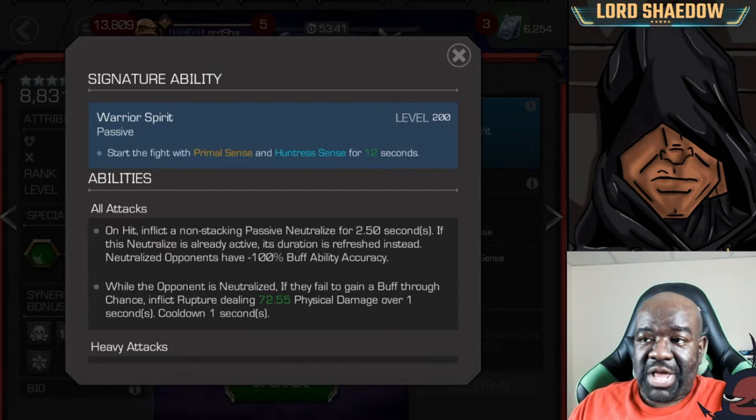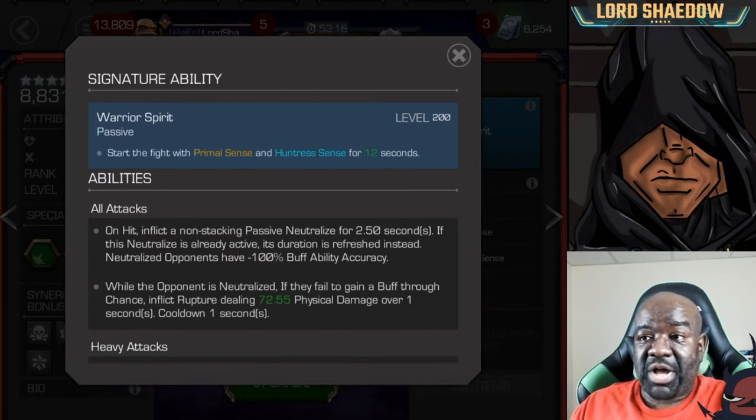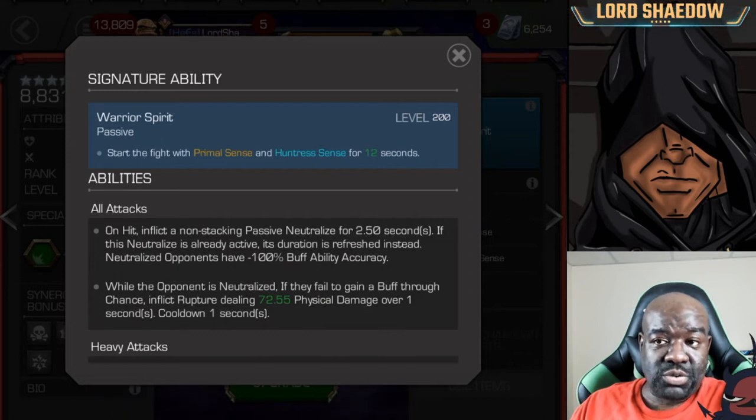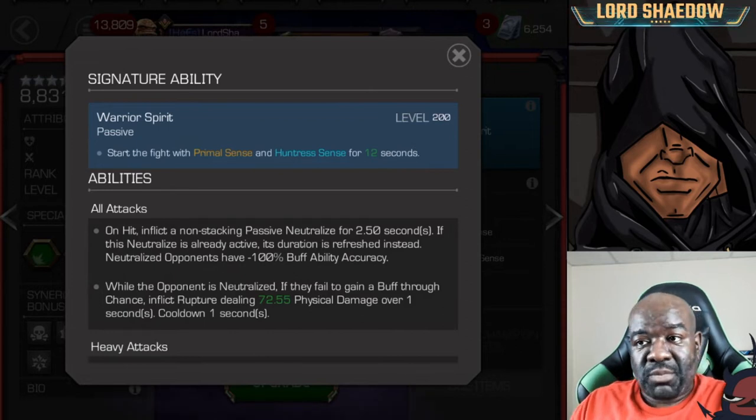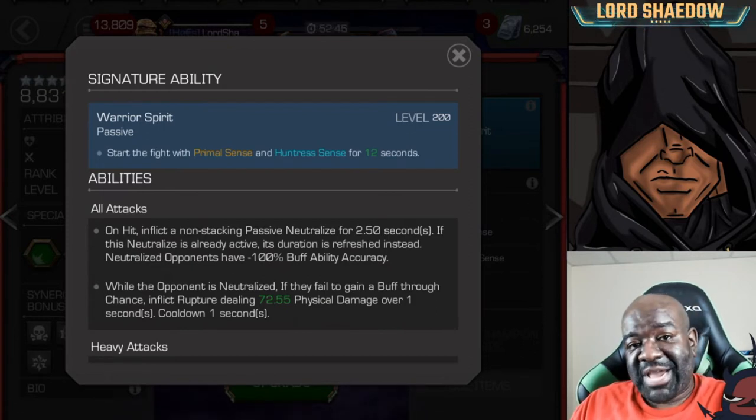What neutralize does is prevent the opponent from gaining buffs while it's active — think of Mephisto's soul entrapment on his special one. So they're not going to gain any buffs. And what's more, if they do try to get a buff during that time, not only are they not going to get it, but that's when you're going to get a rupture that deals physical damage over one second. So while it's up, and it keeps getting refreshed as you are more aggressive, they'll fail to gain their buffs and take extra damage. If you're fighting someone that tends to get a lot of buffs, you're going to end up doing a lot of damage.